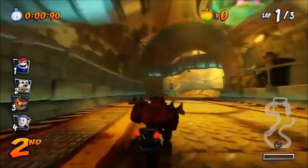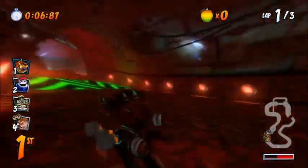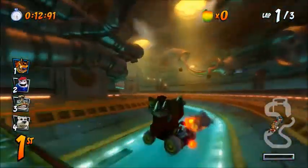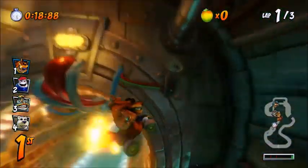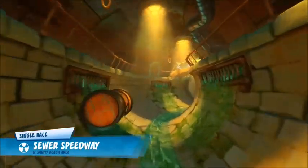This is the shortcut guide for Sewer Speedway. Just to start off with a warning: this shortcut is extremely buggy and it's quite hard to get up. It doesn't really seem to be a foolproof way, but the best way I've found is to speed and then hit this ramp, launch yourself over, and it should launch you up into the shortcut here. I'm going to show you a couple of tries because it is extremely buggy — it may look easy, but once you do it you might have problems.